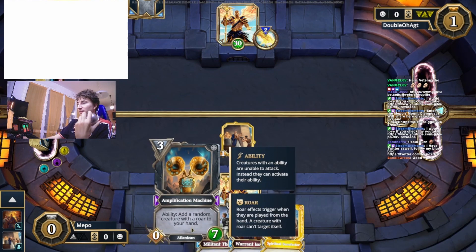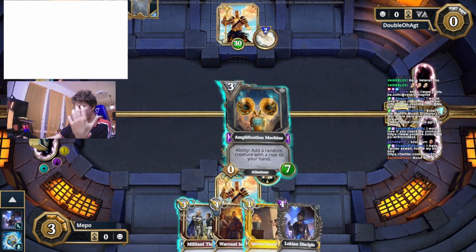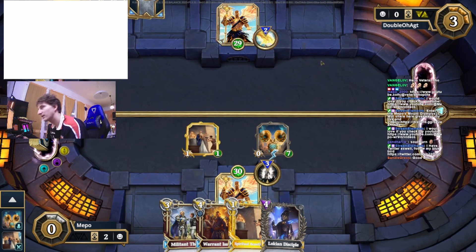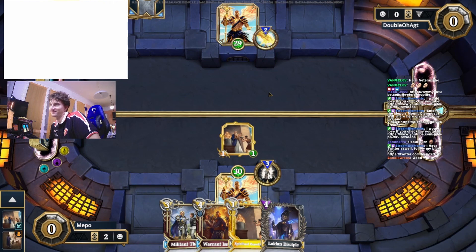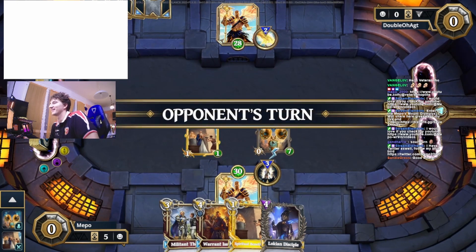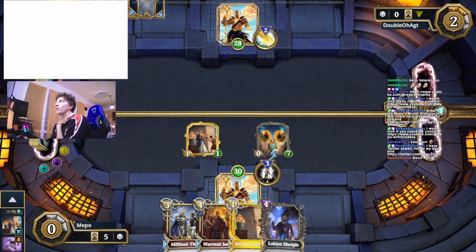I don't think this thing can even attack with its ability. See, it was worth playing — now I can attack. Let's go, let's farm it. Please don't have Lights — don't punish me. I'm so scared by this thing. They used it in the peep so it was probably worth it, although they draw a card more. Actually it's so good because we draw one less and they draw one more.